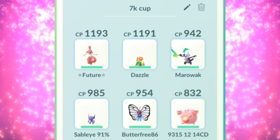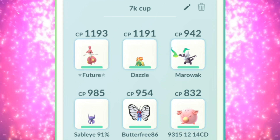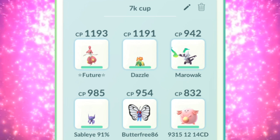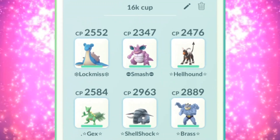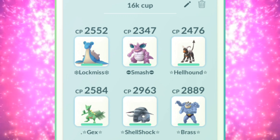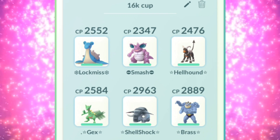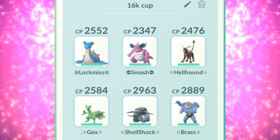Now keep in mind, the teams that you're gonna see me show you — don't expect me to show you what I'm actually gonna use. These are just a few thought-out teams. As far as they go, the only ones that I would personally pick are gonna be the Small Cup and then the next one we're going to look at, which is gonna be the 16k Cup. So you've got to stay under 16,000 CP. The CP per Pokemon has to stay under like 2,900 maybe 3,000, so that should be pretty good. As far as legendaries go, no — there will be no legendaries allowed.